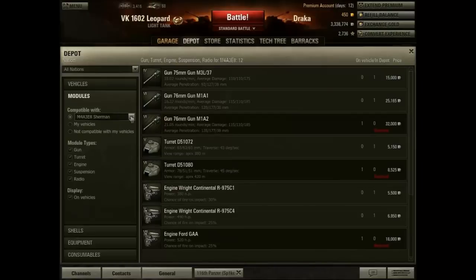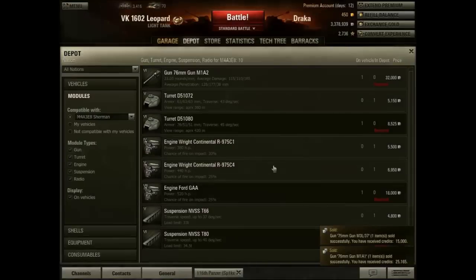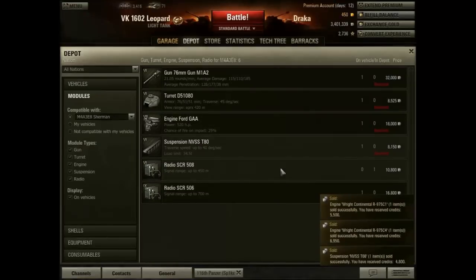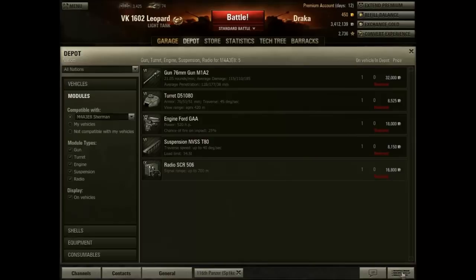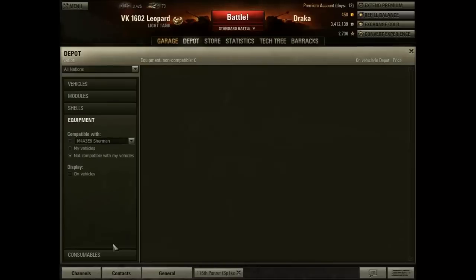You can look for an individual vehicle — for example, the Sherman — and see everything available for it. I'm going to get rid of items I don't need, like the turret or the engines. I'm doing this quickly because I already know what I'm aiming for and I've determined I'm not going to go further than the American line. Notice I just recovered a lot of money and cleared up space. The same principle applies to shells, equipment, and consumables: keep track of what you've got stored. If you don't need it, sell it.